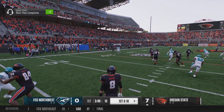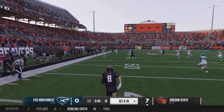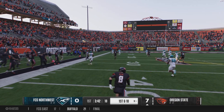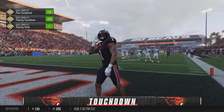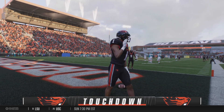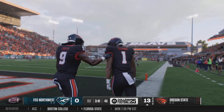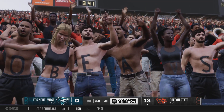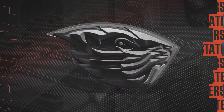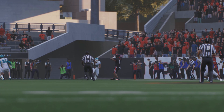Quick release by the QB, finds a little space — off he goes! At the 30, inside the 10, and he ran away from the defense to take it in! Touchdown, Oregon State! Man, the defense has got to be kicking themselves. They had the offense pinned back so deep to their own end. It's one thing to give up a completion, but you can't let the receiver go the entire distance and score a touchdown. Bad job on the back end.